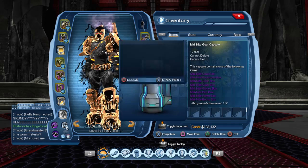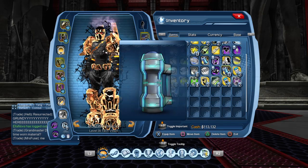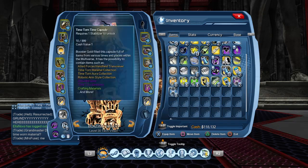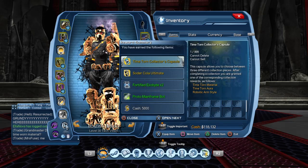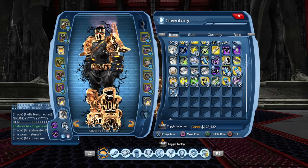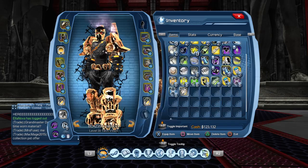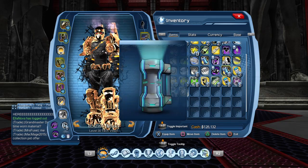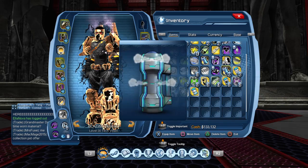Okay, we got some more midnight gear. What we need is that time torn collector's capsule — you see how we're getting some of them? We're getting good ones. We got six so far, that's pretty good. Continuing...